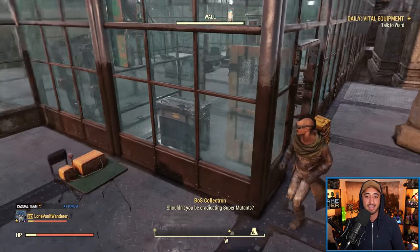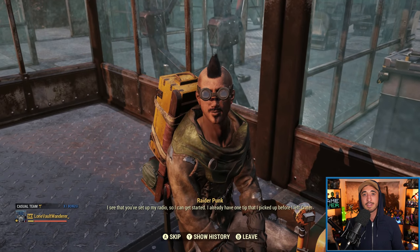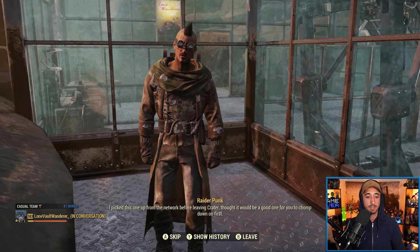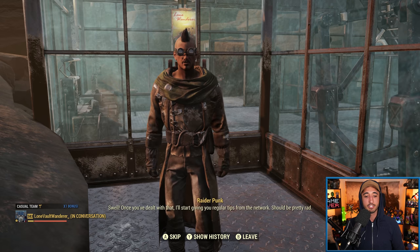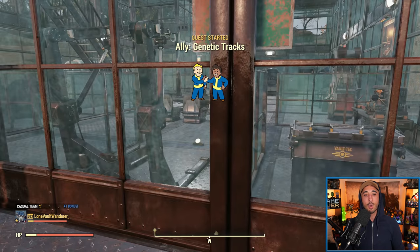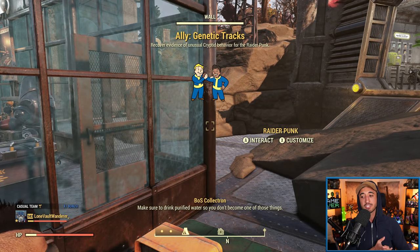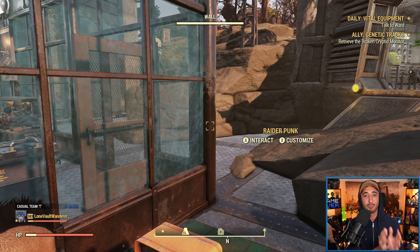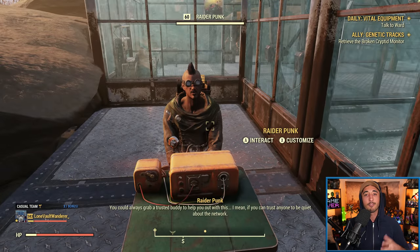Let's talk to him and see if he gives me a quest. He's given me a quest called Genetic Tracks — there's a broken device out there that could be helpful to his network and he just needs me to pick it up. He has a bunch of quests: Genetic Tracks, Time to Collect, Making Sacrifices, Rescue Agency, and Squash the Mothman — all of those apparently are going to give you legendary script as a reward. So I've just shown you in real time how to recruit Raider Punk. You have to complete Wastelanders first, but you can get him as an ally and earn even more legendary script.